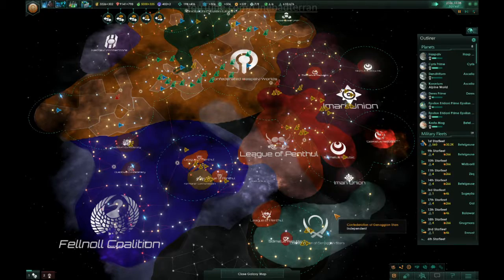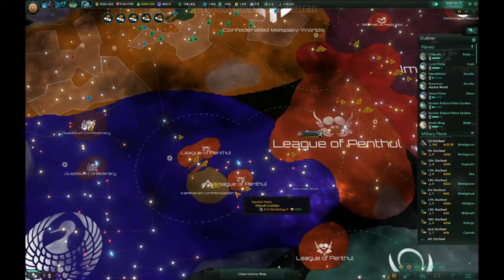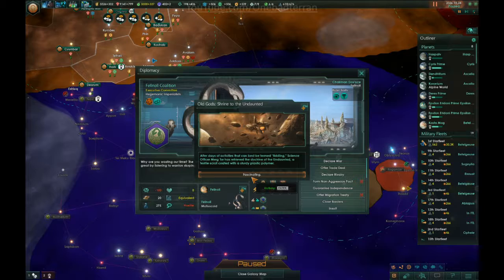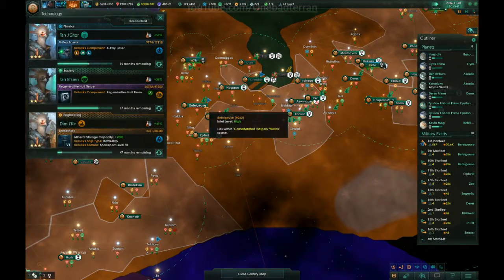In the meantime, we get to see a whole lot of sensors. Project complete — after days of activities best termed fiddling, the science officers retrieve the Doctrine of the Undaunted, a textile scroll with a sturdy plastic polymer. Fascinating. Simply fascinating.